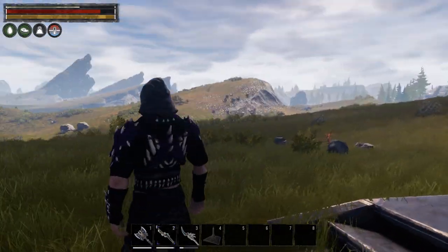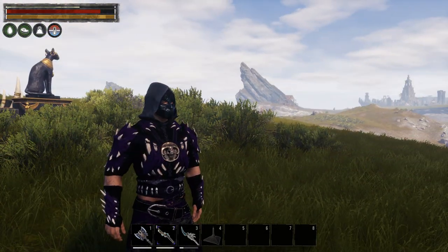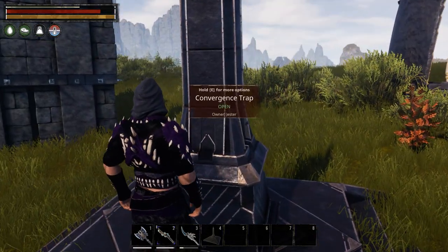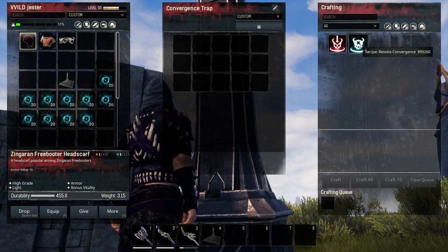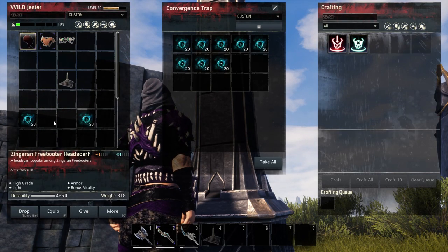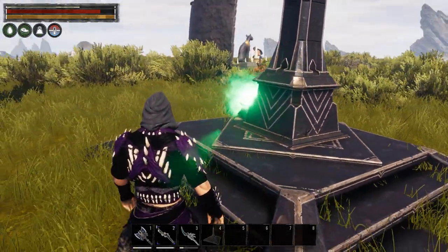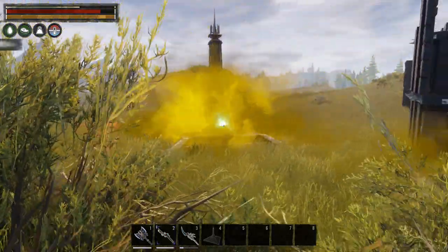Once you get the first purge your purge meter goes down, but as you start killing enemies from that purge the meter starts going up again. So if you don't want to face another purge so soon, come back to the trap — which will now be accessible again — and go for the Revoke Convergence option using lesser incenses.